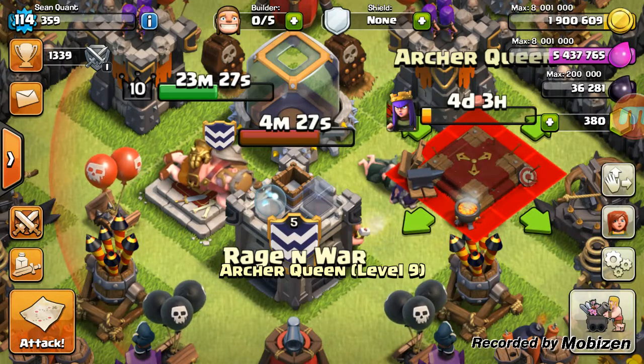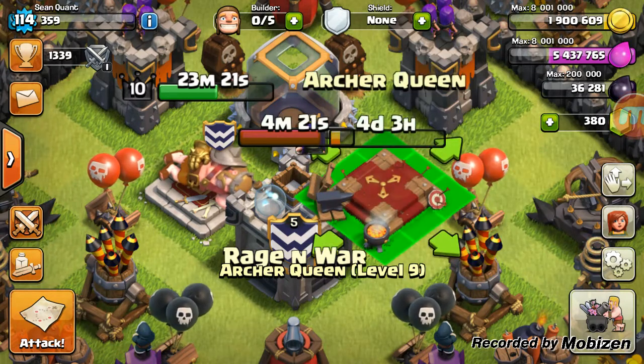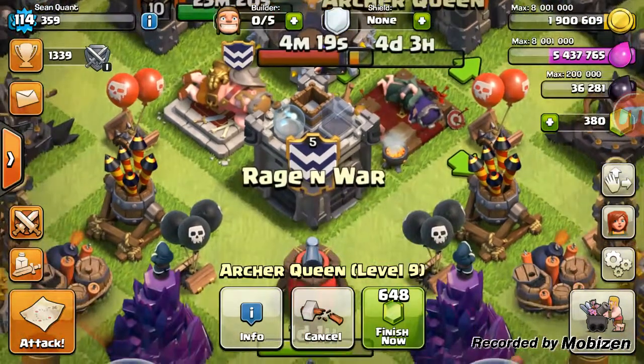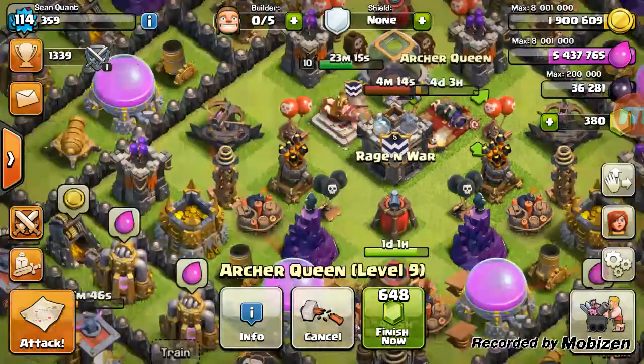The archer queen upgrade was started about nine hours ago, so four days to get that builder free and have a level 10 archer queen. That's great because the second level of her royal cloak ability becomes unlocked.